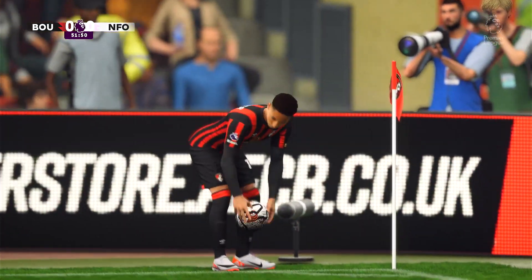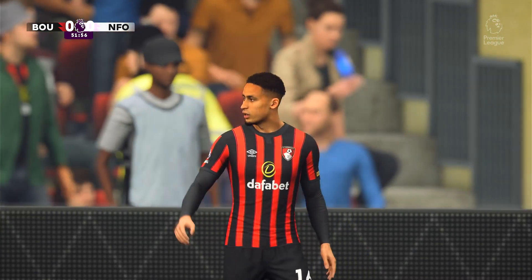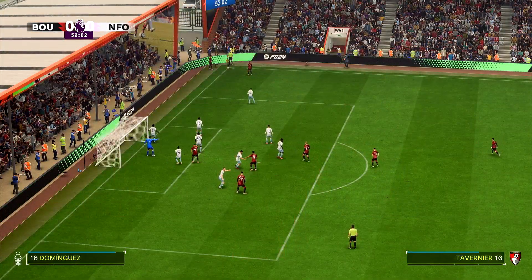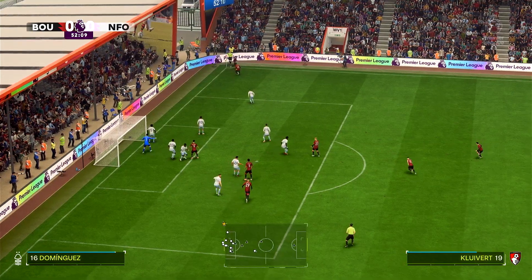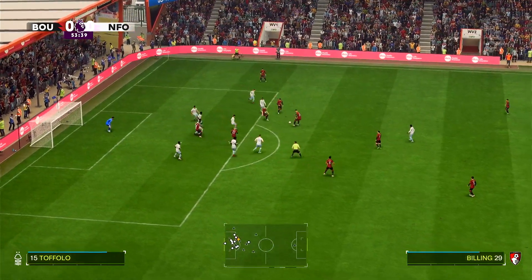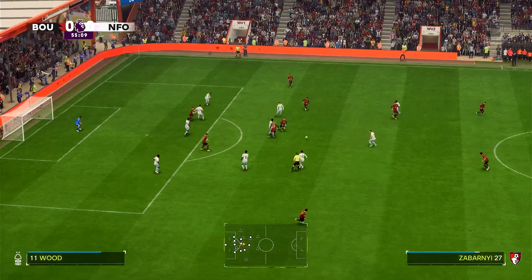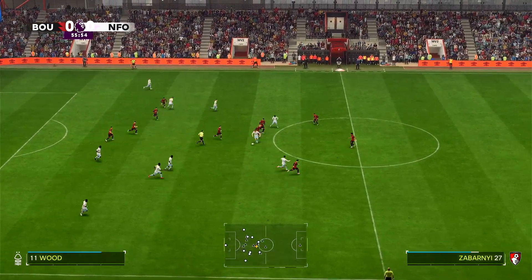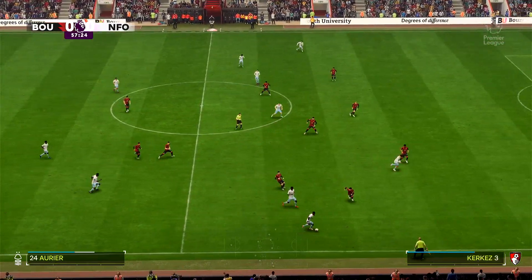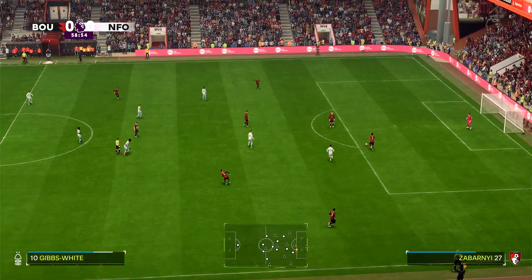Corner for Bournemouth — they've clearly been told to step it up in the half-time break and they have done, to their credit. They take the short option, Kluivert back to Tavernier, to Billing, Zabani. It eventually whittles down — I feel they'd have been better off floating a ball into the box. Forest come forward: Aurier plays it towards Gibbs-White but Kelly picks it up, good defending.